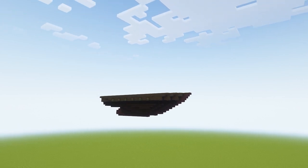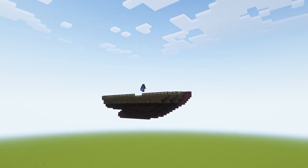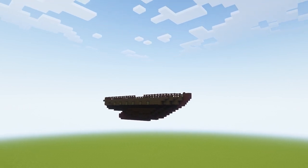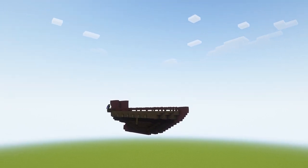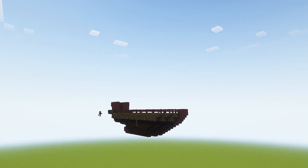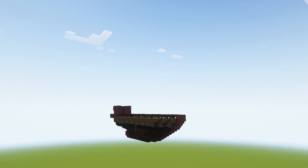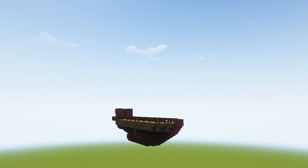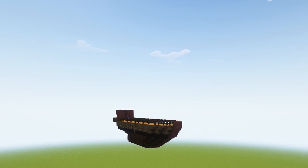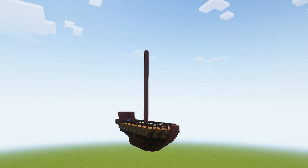It took a while to get the railing right around the ship. I tried out a lot of different designs and ended up settling on dark oak wood fence gates with polished blackstone walls. I have the captain's cabin out of mangrove wood on the back of the ship, or I guess the stern, and the floor I made out of barrels and stripped spruce wood. I tried to do the captain's cabin at an angle to match the angle of the rest of the ship, and the mast I made out of mangrove wood.